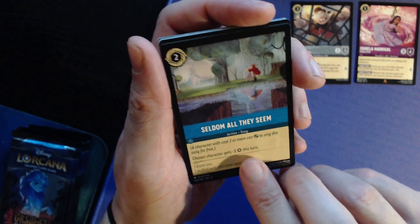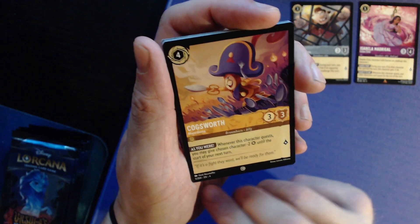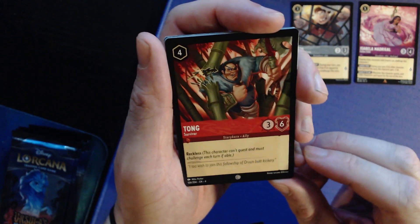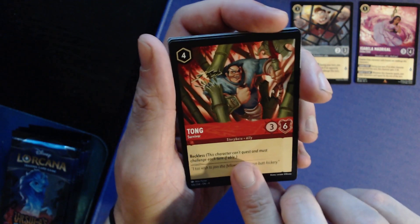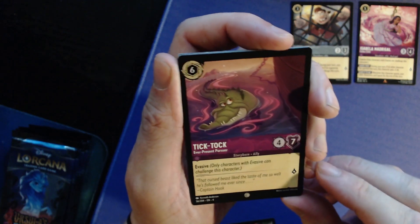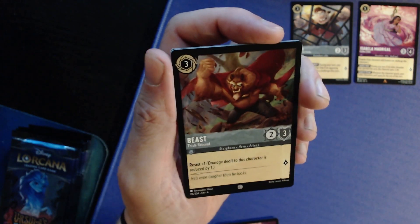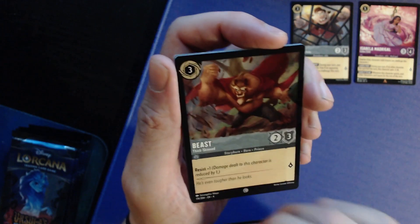Seldom: chosen character gets minus three strength this turn. Cogsworth: four for three/three, one lore — whenever this character quests, chosen character gets minus two strength until start of your next turn. Tong: four for three/six, reckless — can't quest but has to challenge, just a beater. Tick Tock the crocodile — six, four/seven, evasive beast. Another beast card: three drop, two/three, resist one — damage dealt to the beast is reduced by one.